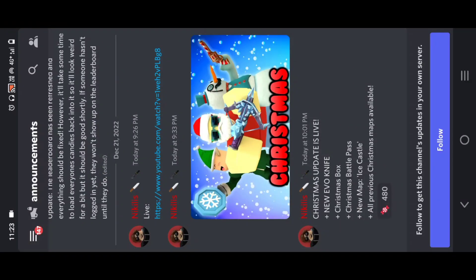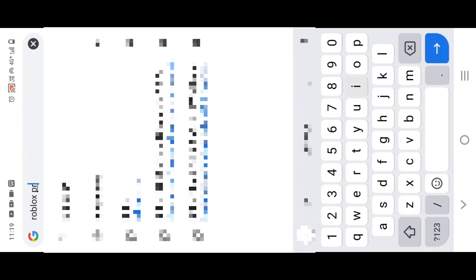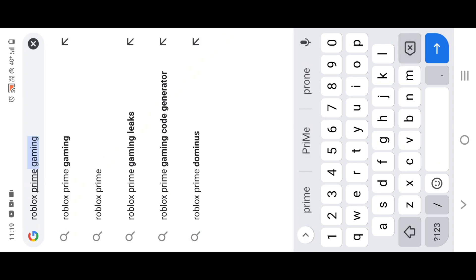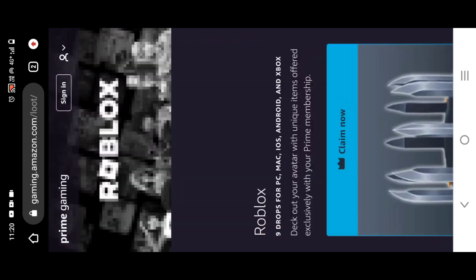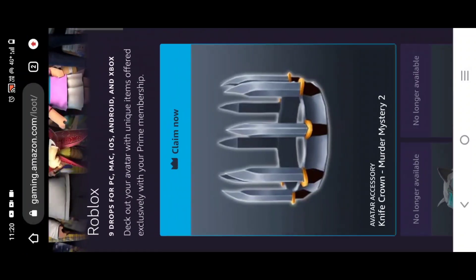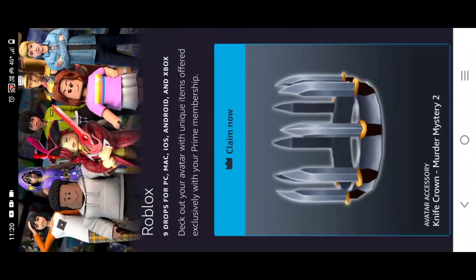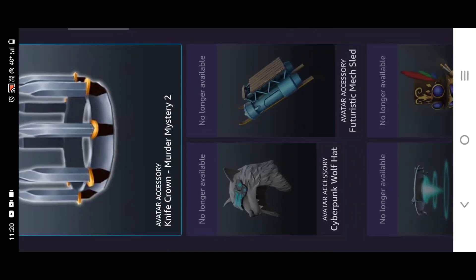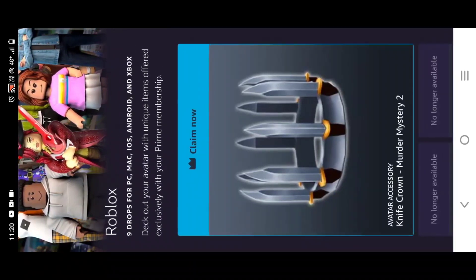So what you have to do is go to Google Chrome and type 'Roblox Prime Gaming'. If you search that and you have an Amazon Prime account, you just log in to that account and you'll be getting this reward — as you can see on the screen, there is a 'Claim Now' option. If you log in and enter your Roblox username, you can claim this reward for free. It's a knife crown and it is completely free of cost. Just follow the steps I showed in the video and you can claim it.